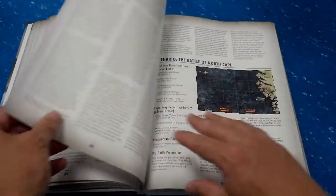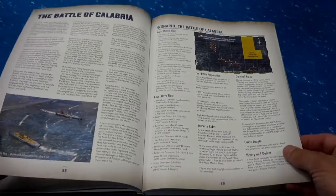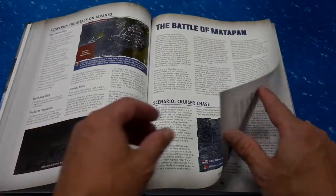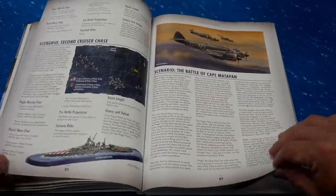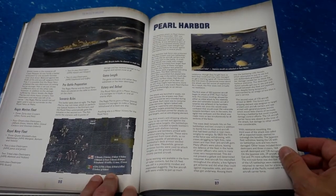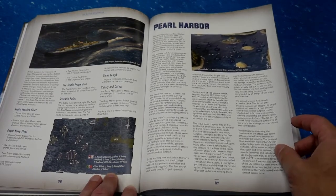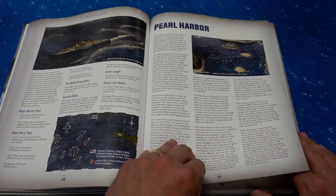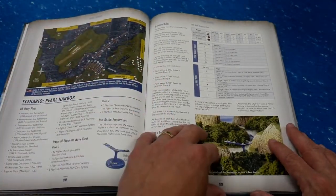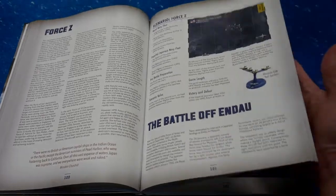There are small ones here. Interestingly, there are some ships in these scenarios that Warlord has not produced yet — probably will at some point in the future, but they have not yet. So you would have to proxy for those or use 3D printed models. They do have scenarios for all the different factions. Pearl Harbor is an interesting one because the Japanese only play with airplane flights and the Americans have all of these ships basically in the harbor.